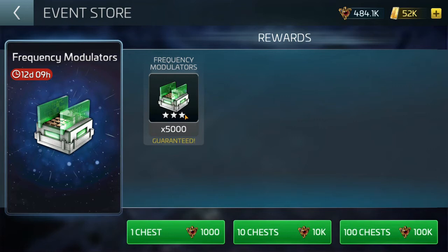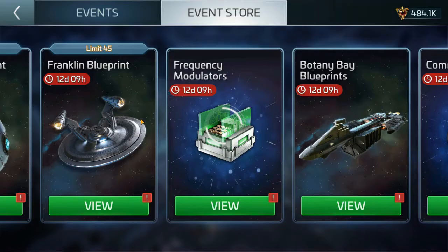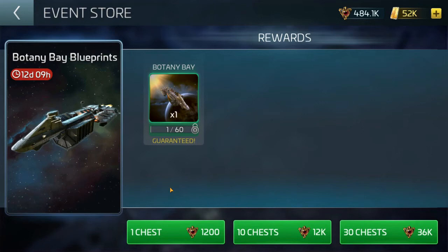Frequency mods — I don't recommend spending your credits on these at all. You can grind them; it's relatively slow and you need tons of them — millions of them. Botany Bay: if you've already got one, or maybe you want more, you can get basically an entire Botany Bay for 62,000 credits.